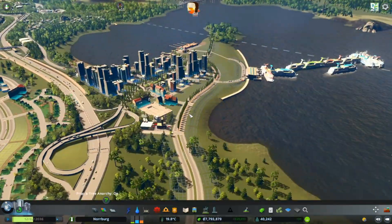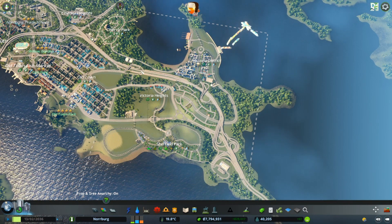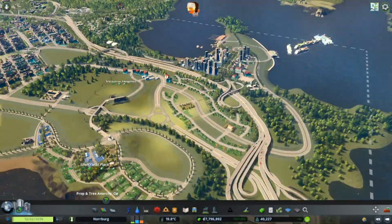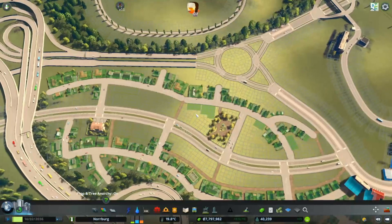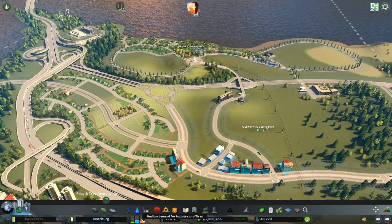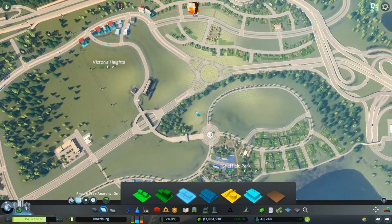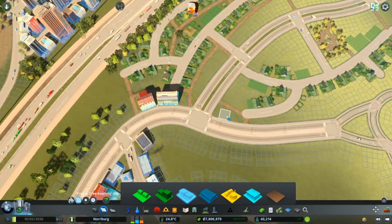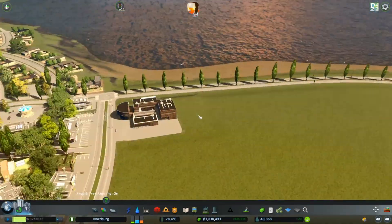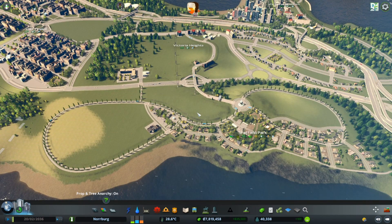We have now connected Victoria district to Victoria Heights, so we can now drive from Cherry Park all the way in here and around and cross out if you want. We have demand for more shops, offices, or industry, so we can build some more shops around here. Also building this health professional center - I think that looks good in this private suburban area.